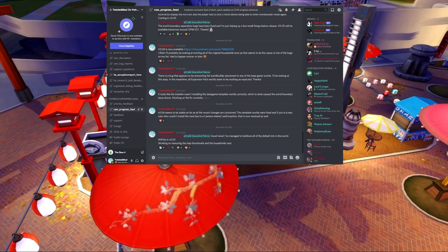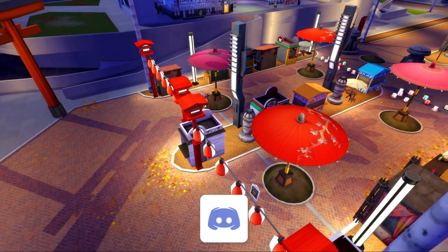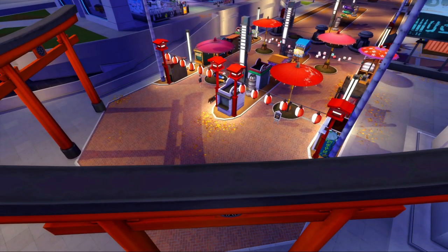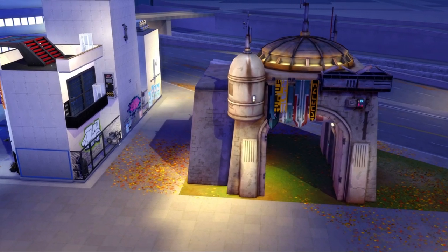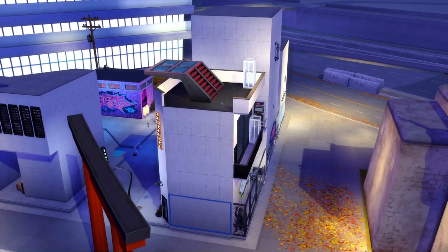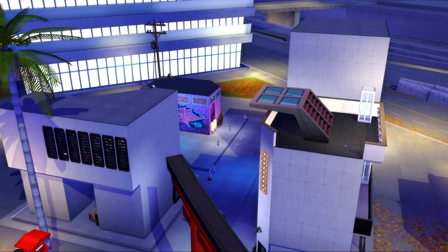You can find my Discord at discord.twistedmexi.com. Be sure to read and accept the rules in order to see the full server. If you'd like to join the alpha, you can do so by joining the Test Kitchen or Cafe Executive tier on my Patreon. I've seen a few people asking if they should get the alpha or not because they're short on money. If that's your situation, it is my recommendation that you wait until more features are completed. Use your money for more important things — the mod will still be here when you're ready.